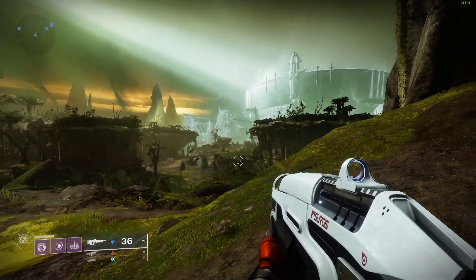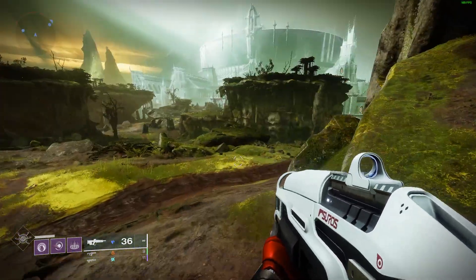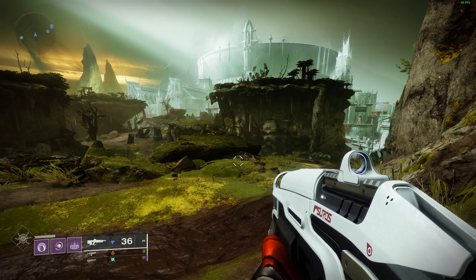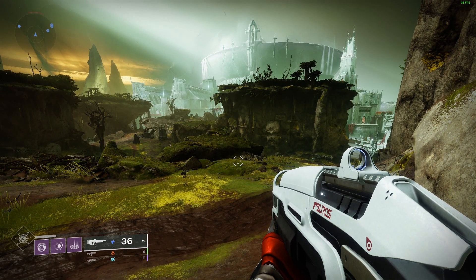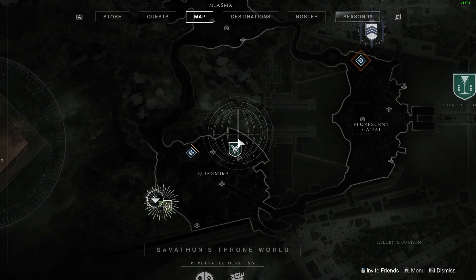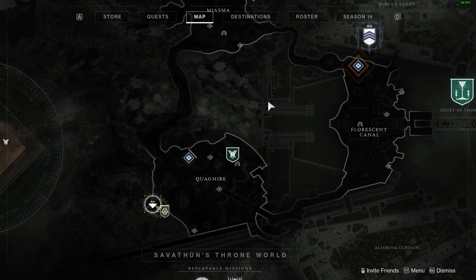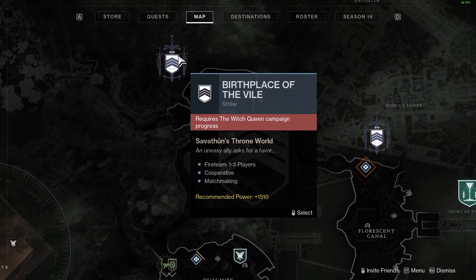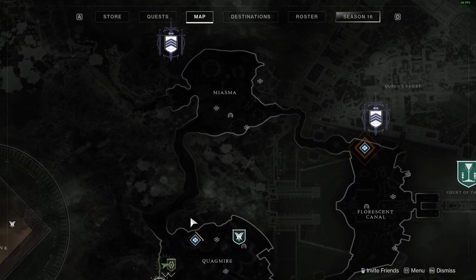They are just up here to my right. I'm not going to go ahead and talk to them because I don't want to spoil anything for anyone. But you go up and talk to that vendor, and once you talk to them and complete that section of the campaign quest, then you have free access to the free roam. You can go through and do public events, lost sectors, and different strikes once you have completed the campaign — all from the map.